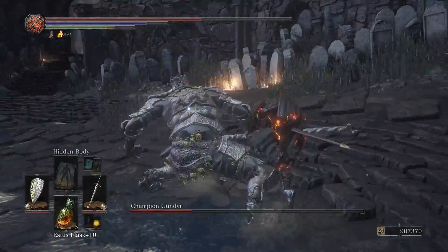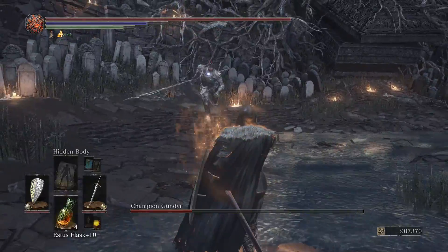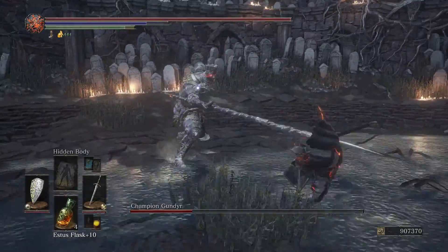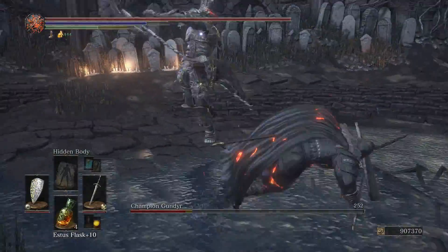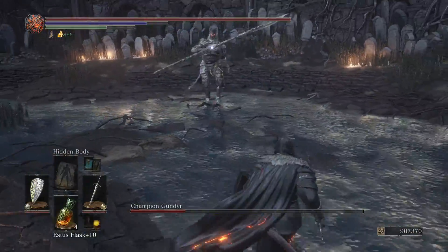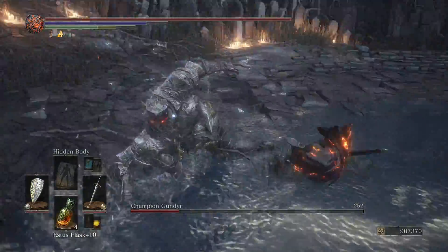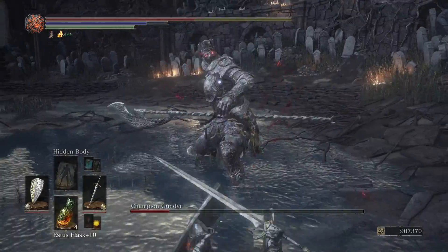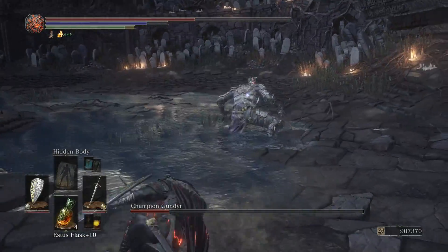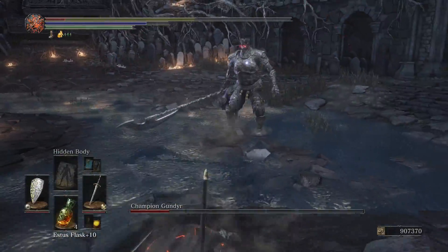He's a big telegraphed — that should tell you what to do about his attacks. Having the speed advantage helped a lot here too, because his telegraphing is kind of like the Dragon Slayer Armor, but he doesn't really have a shield and his attacks are a bit faster. You can take advantage of his slower speed with a faster weapon, like my Lothric Knight Sword.